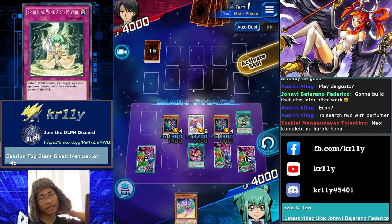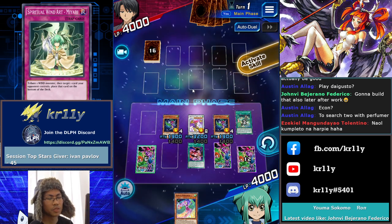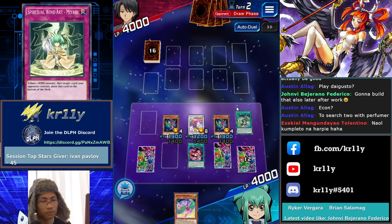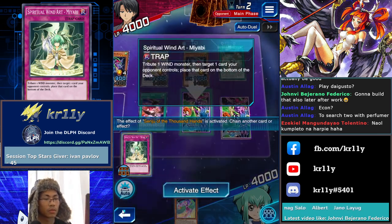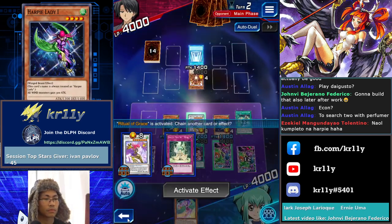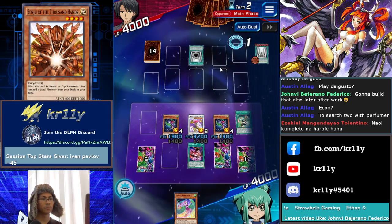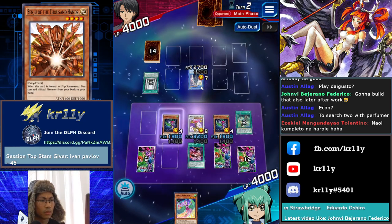Now I get why Ties That Bind is much better — it's because you can OTK with this type of board. I might try Ties That Bind instead of Level Augmentation. That was activated — return that card to the hand. Pretty simple. We're going to destroy it next turn.